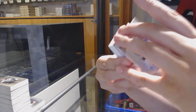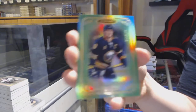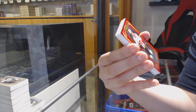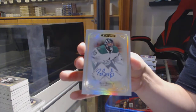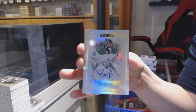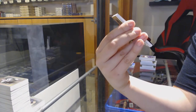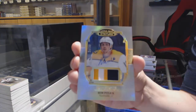Green Rookie number to 149 — just base — Jack Eichel for the Buffalo Sabres. Red number to 75 for Calgary — Johnny Gaudreau. Base Auto for the Dallas Stars — Ben Bishop. Rookie Patch Auto number to 33 for the Nashville Predators — Rem Pitlick. And Esteemed of Jonathan Toews for the Chicago Blackhawks.